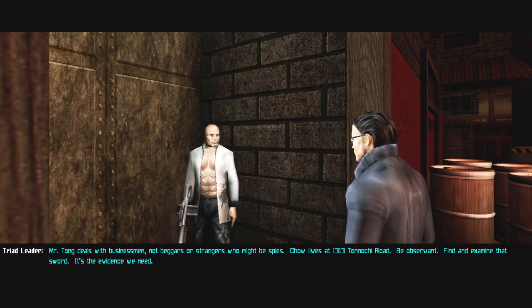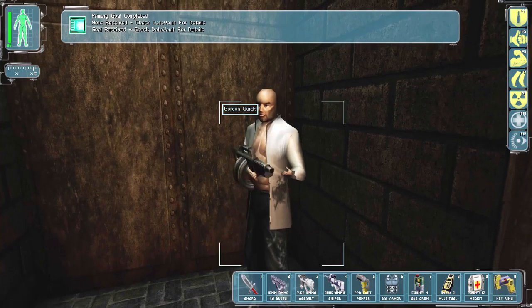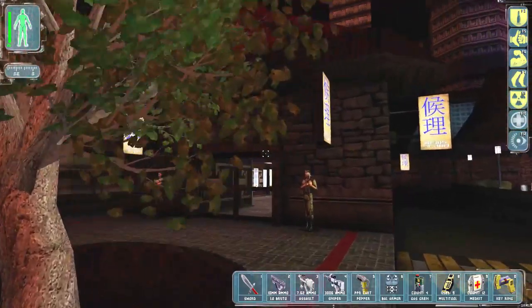"Be observant. Find and examine that sword — it is the evidence we need." "I'll help you against Miss Chow, but then I'll need to see Tong, or I won't be your ally for more than about 12 hours." He has a sweet six pack, I won't lie.